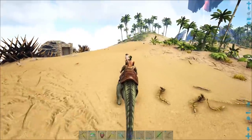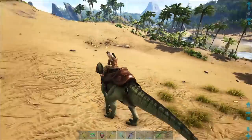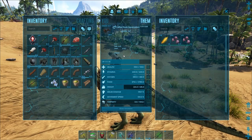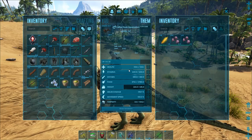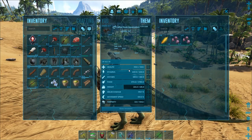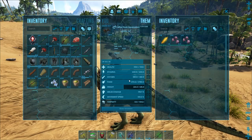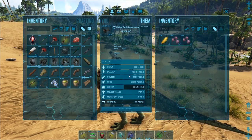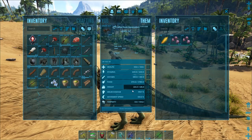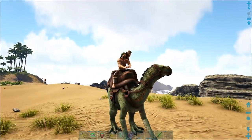Let's go into the builds you want to do while leveling up these guys. If you want something to help fight off Dillos and early game stuff, raise about half your points into health so they can take a beating, about every fourth point into melee damage, and the other into stamina. So: two out of four points into health, one into stamina, one into melee damage. That'll make a nice effective little tank that'll help you out along the way.